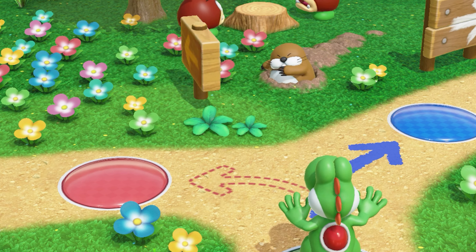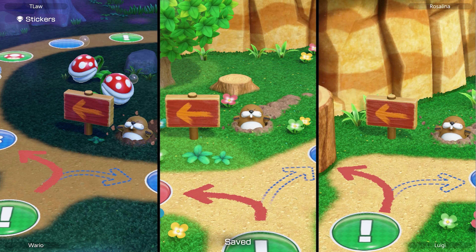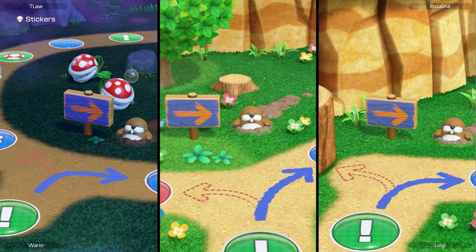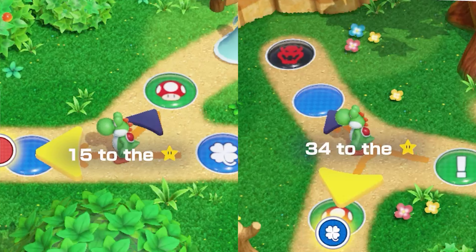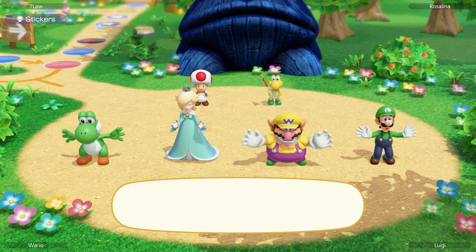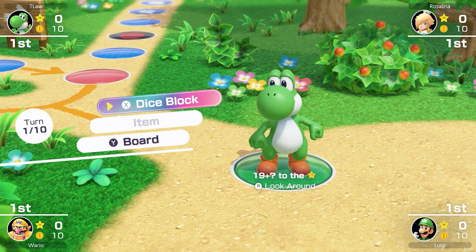In today's video we can't turn right. I'm talking about these three signs — if they are pointing to the right and we go past, we fail the challenge. These two areas do not count. Can we avoid making any right turns for the whole match? Let's find out.